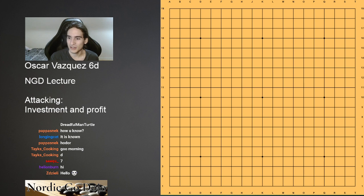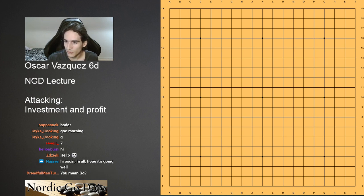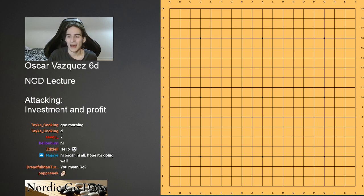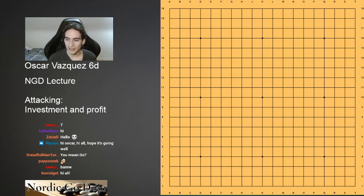I wanted to start off the lecture by introducing the game that motivated me to do a lecture on this topic. It's sort of an extreme example of what I'm going to be talking about. I mean an extreme example of Go, yes. So I want to show you a game where there was a very curious attack — an extreme example of an attack. Then we're going to talk a little bit about the theory of attacking from my perspective, how to attack and what you have to keep in mind. Then we'll look through some examples.